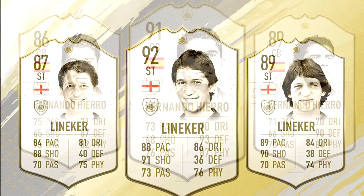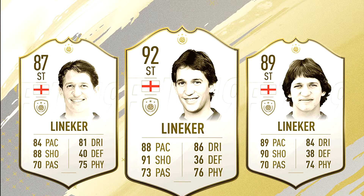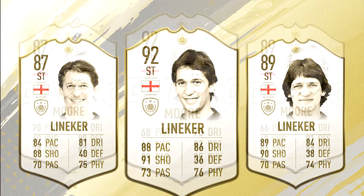Another striker, this time from England: Gary Lineker, who played for England and scored 10 World Cup goals, also making appearances for Leicester City, Barcelona, and Tottenham Hotspur. He comes in three variants: 87, 89, and 92 rated. Great pace, great dribbling, great shooting — this makes for one of the best cards in the attacking position. I think all three cards are desirable and should be in the top teams of FIFA 19.